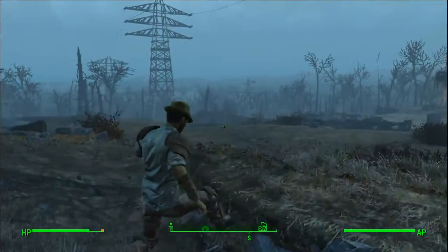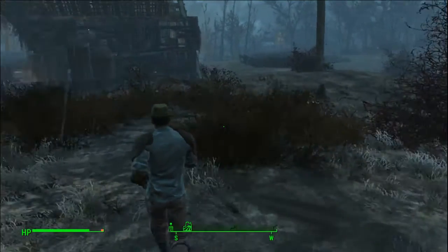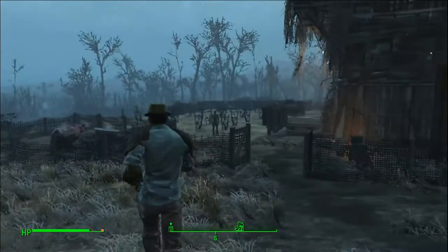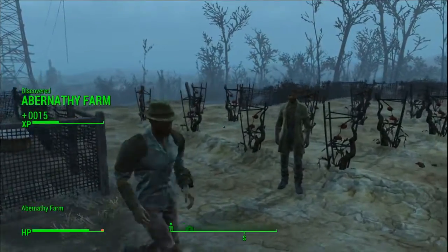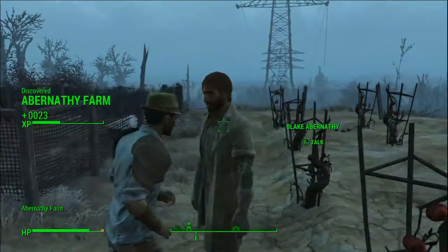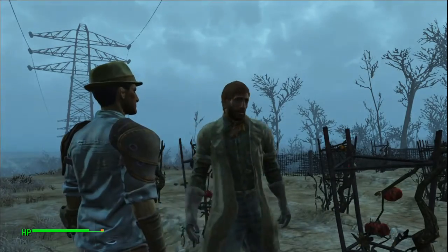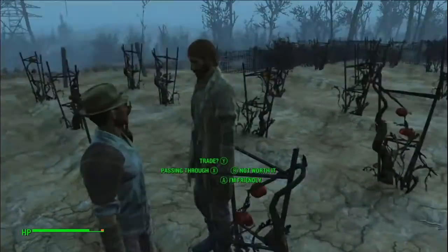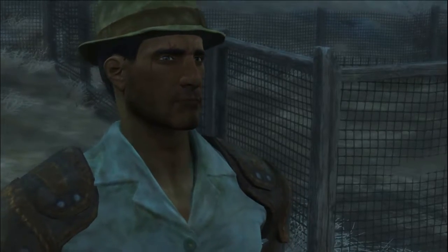We made it to our first destination — we're here at Abernathy Farm. This is a nice settlement; it has a lot of building area, especially the first front half over there. You can get a nice cottage mansion — I built a 5x5 two-floor over there. It was nice, it was expensive.